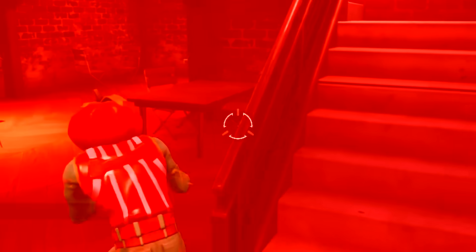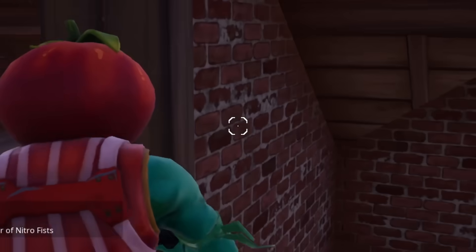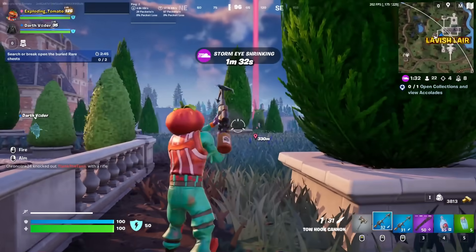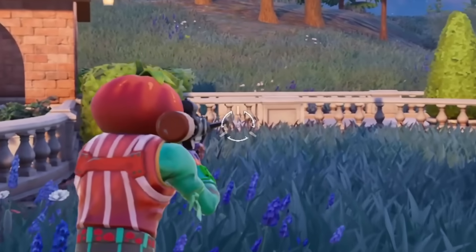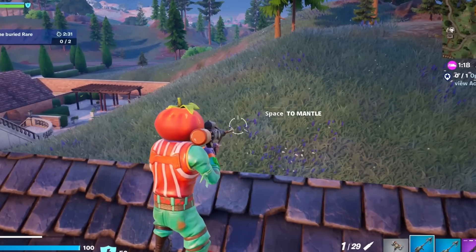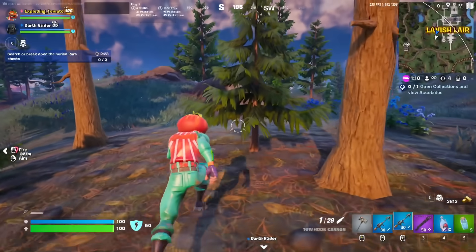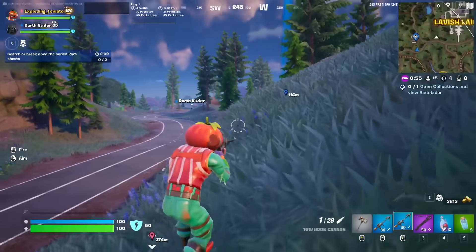And then it's just 100 damage each. You can pump out 200 damage faster than your enemies could say 'oh no.' I've got two tow hook cannons — watch this. You shoot one, switch to the other, and you can immediately shoot two tow hooks. I take a weapon and I try to double pump it and hype it up as some insane thing, and a lot of the times it actually is insane. If you are accurate with this, you can do 200 damage insanely quickly — something you really can't do this season unless you have a shotgun and you're up close. Let's try it out on these players.